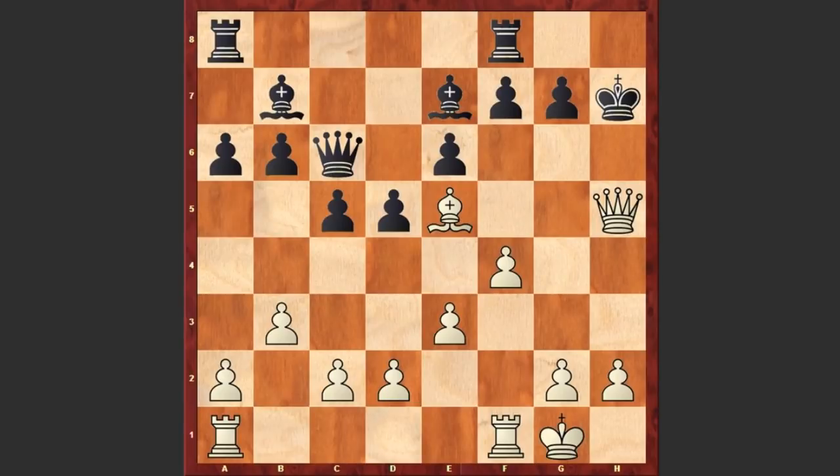Qxh5 check, Kg8, and Bxg7 — now the threat is Qh8 checkmate. Black accepted the sacrifice, and Qg4 check, Qh7.